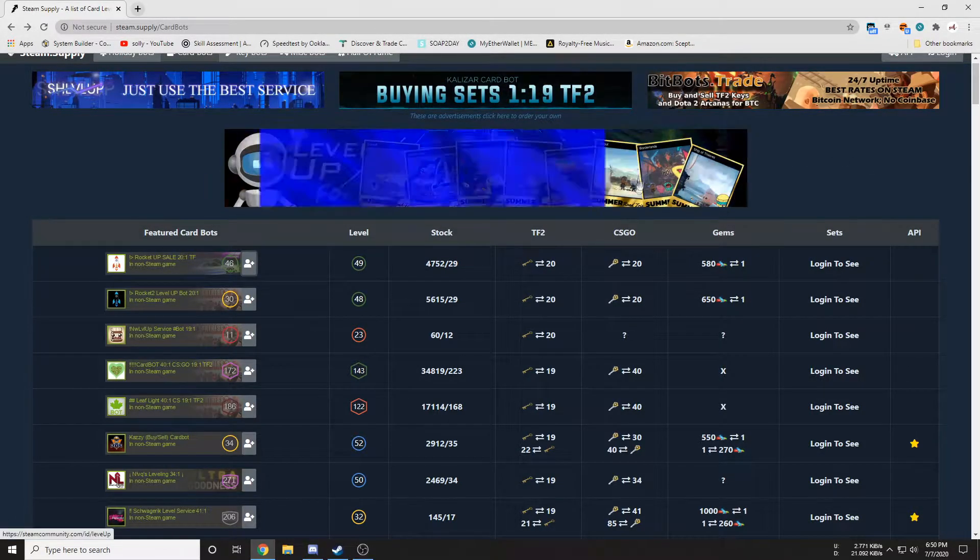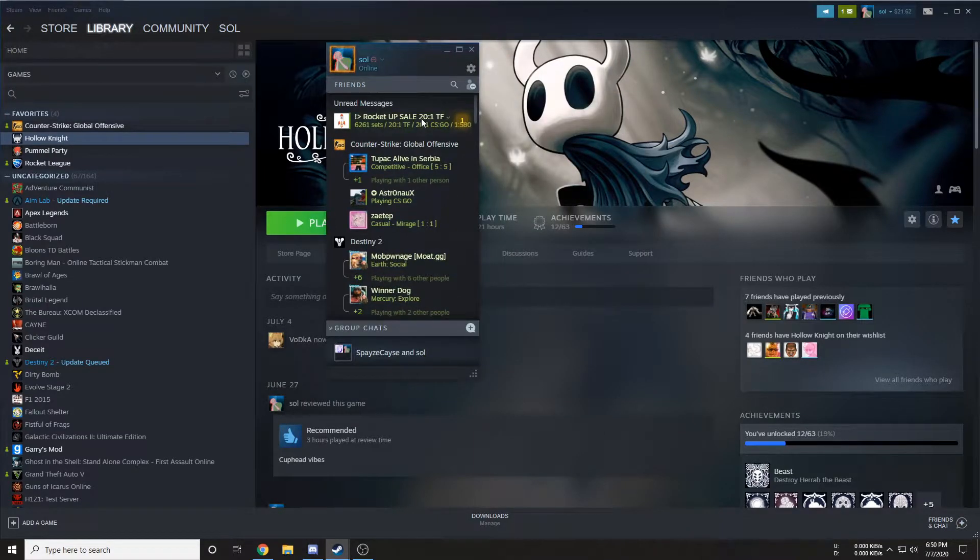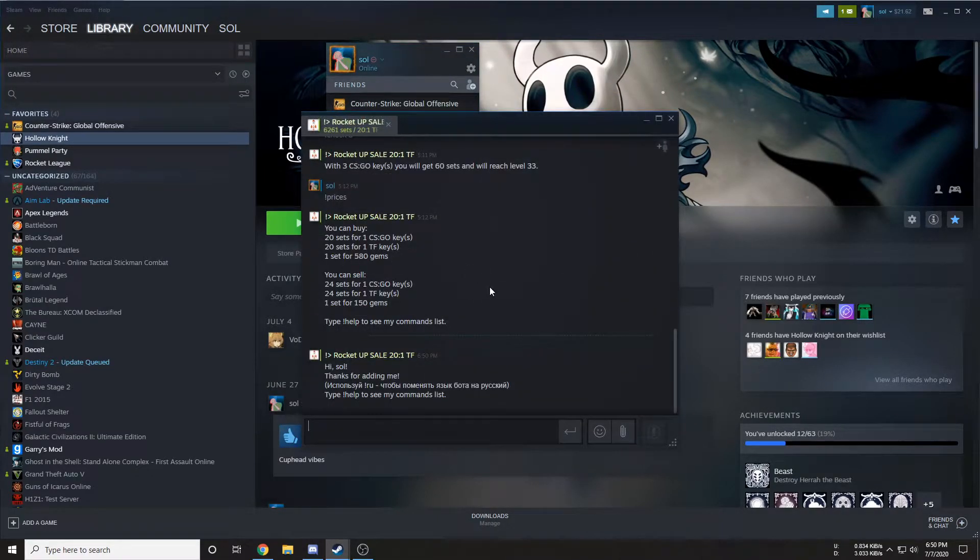I'm just gonna use this one as an example, so you want to click here to add him on Steam. You should get a little thing pop up down here — open up my friends, there we go. I can double-click on him. I've used this bot before and unfriended it because I didn't want it taking up space.